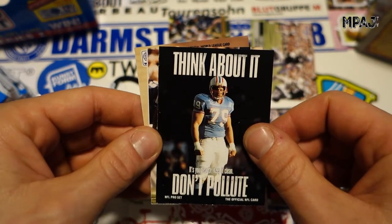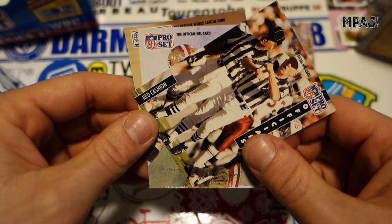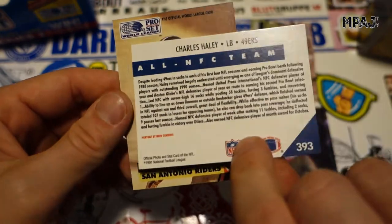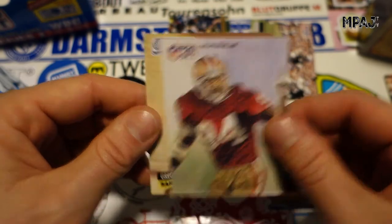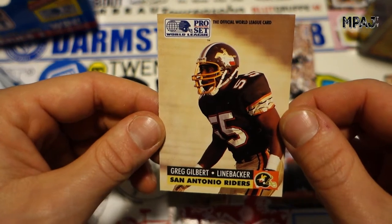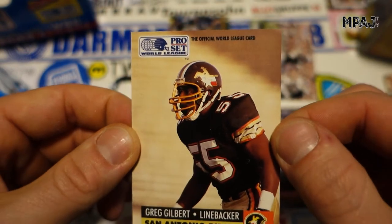Says the Houston Oilers and we're here. Red Cassian, someone did a false start. And we got Charlie Haley, 49ers linebacker — really cool looking card, love those. And we got my favorite team, the San Antonio Riders.